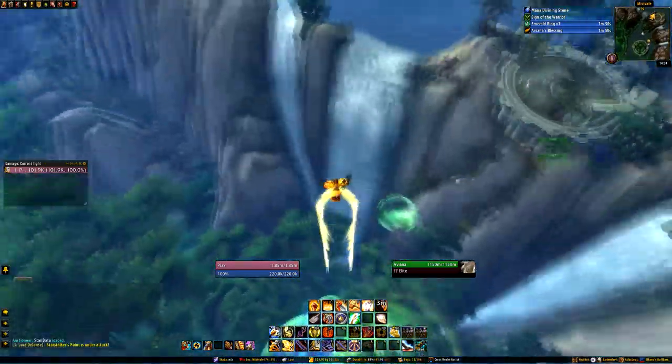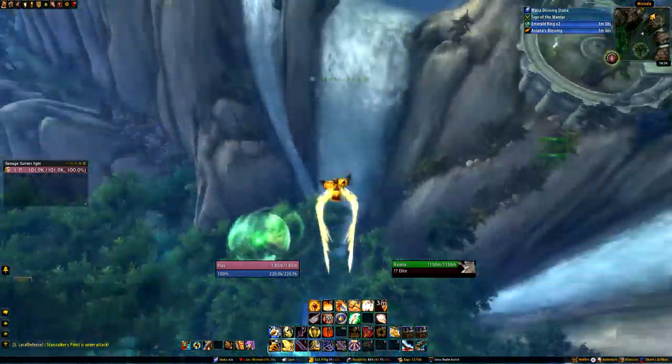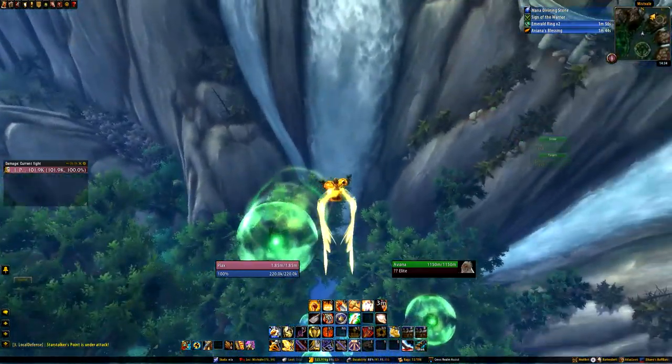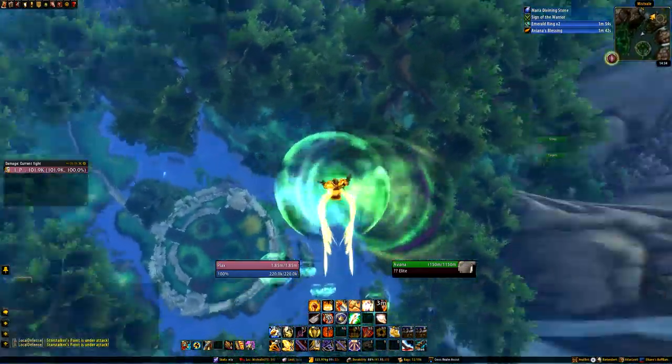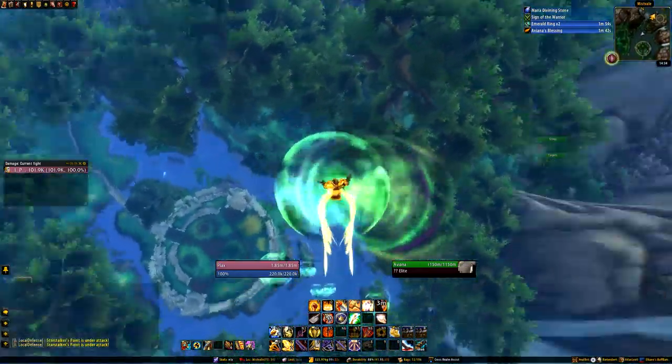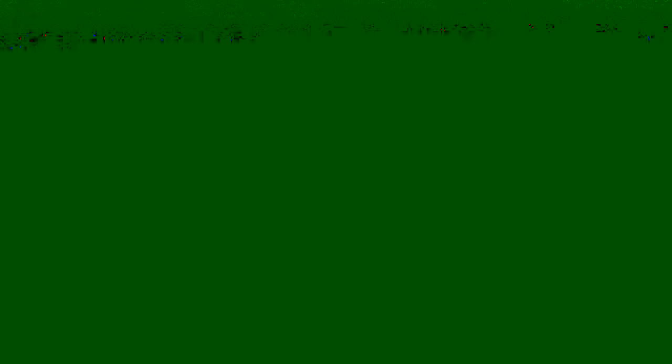It's a good idea to dismount before accepting the challenge, and getting through all of the bubbles can take a few tries. Just use your whistle to transport you to the nearest flight point, fly back to Sylvian Falls and try again. If you're not quite sure that you flew through a bubble, just listen for a fireworks sound.